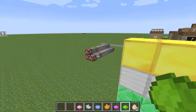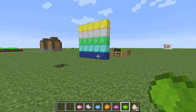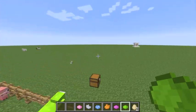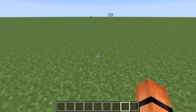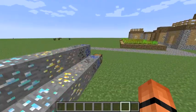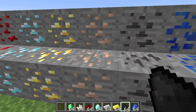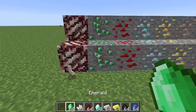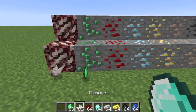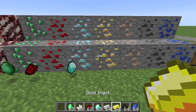Here are some ore blocks: lapis block, diamond block, emerald block, iron block, and gold block. Here are the ores they come from — first I have to put this stuff away. Here are the ores that the blocks come from.